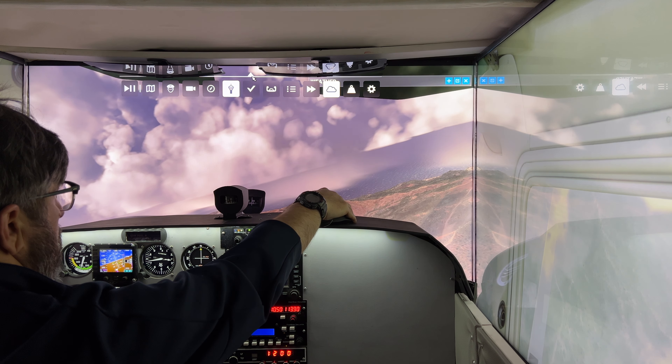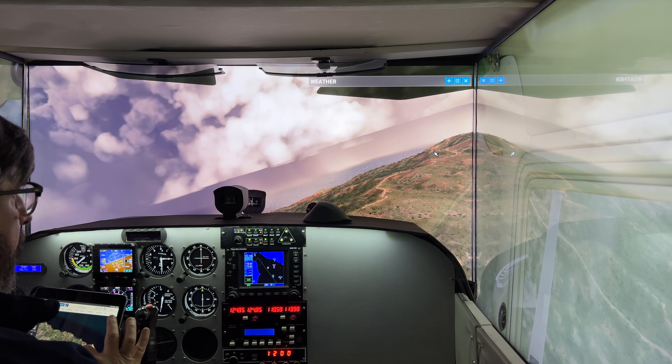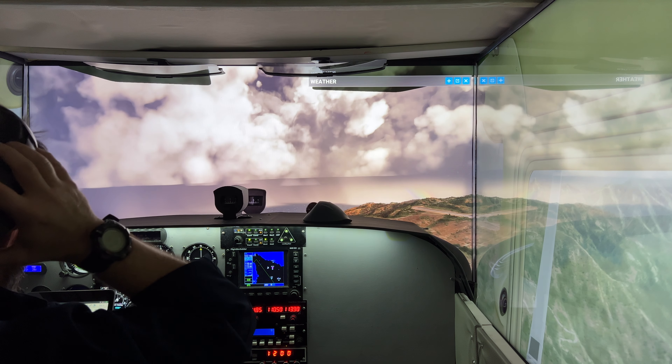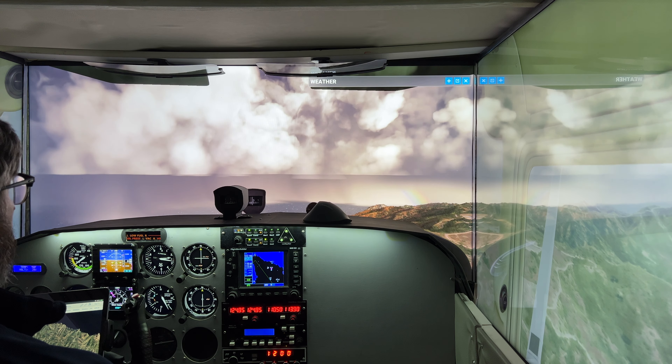The rain seems to have let up a little. Just so you know I'm not cheating — in the weather settings, storm precipitation is set to 1.18, the max you can do, and it's all set up as the generic storm. Now I'm going to parallel the runway and fly into the storm. You can even see a little rainbow right there — I don't know how visible that is on the video, but it's pretty cool.